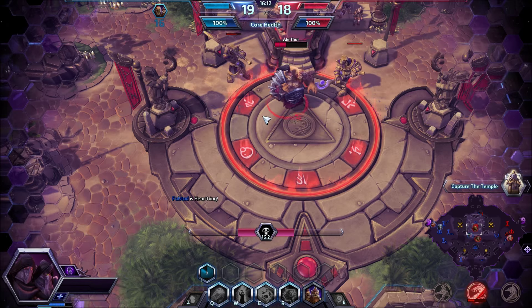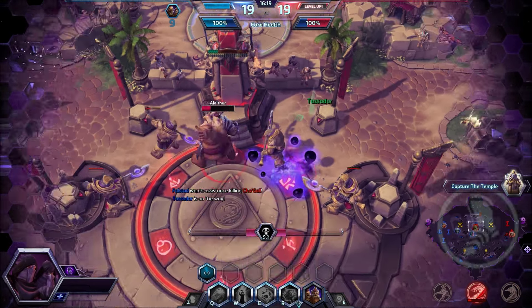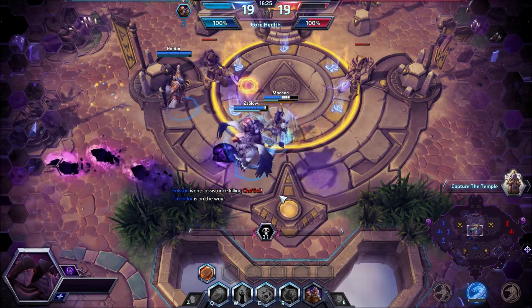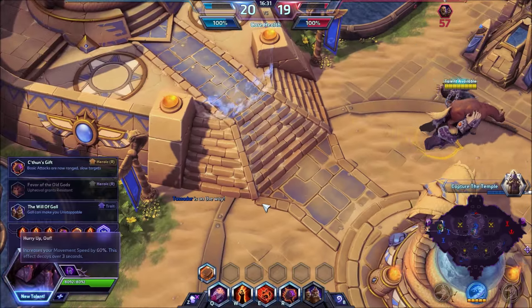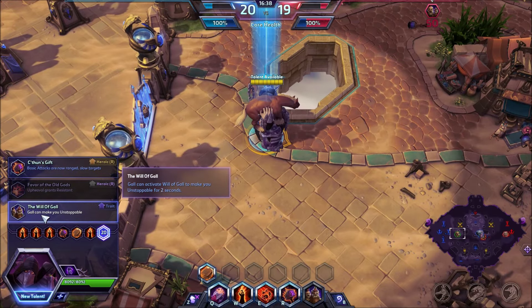Still slightly ahead of the enemy. Barely missed — lots of damage onto Cho'gall, he's a bit low. A drive-by from Falstad means a double kill for us — very nice team!